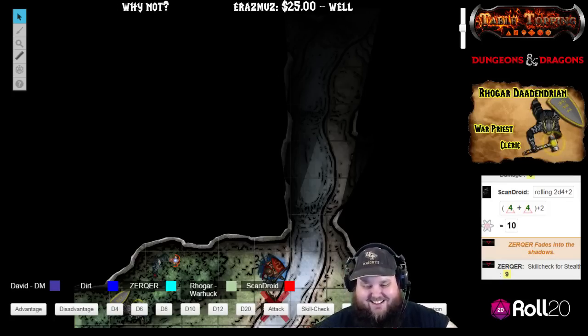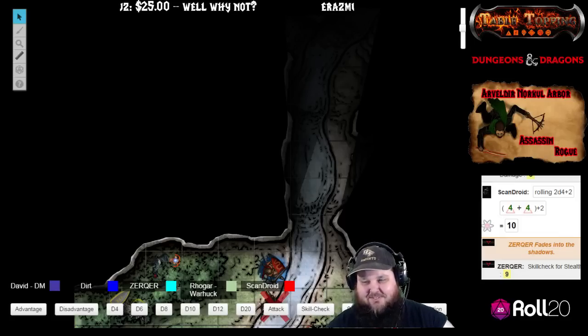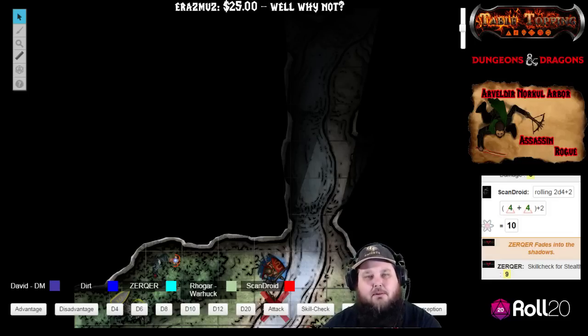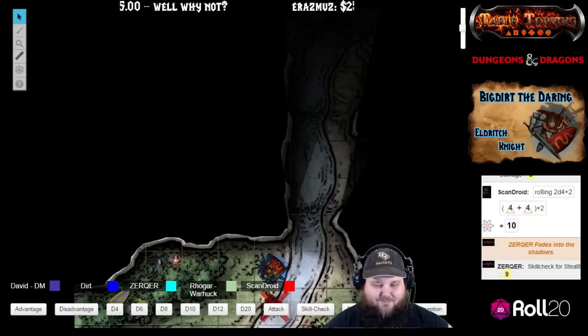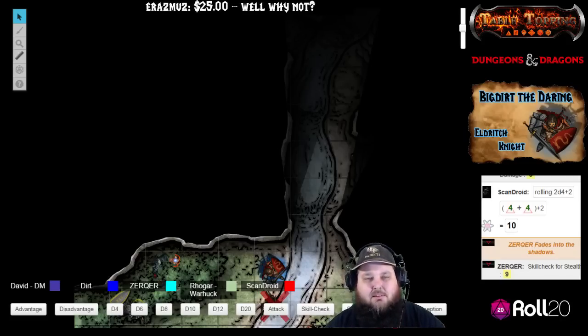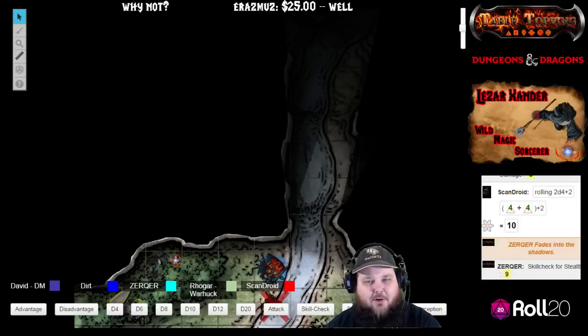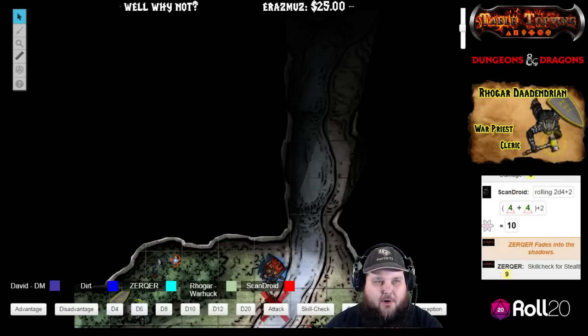Dirt looks at the wizard and asks if he'd use his Prestidigitation dancing lights inside the cave for a bit of visibility. The wizard starts checking the spell. The DM notes that most of the party lacks darkvision — only the high elf has it — and the tokens on the map reflect that.